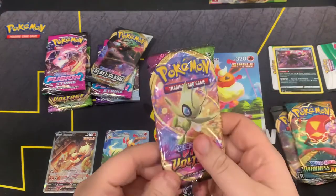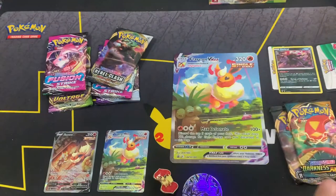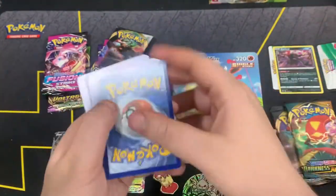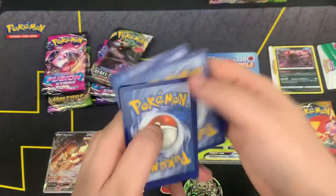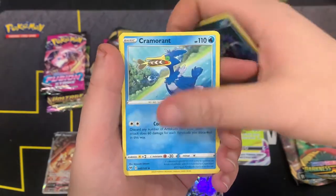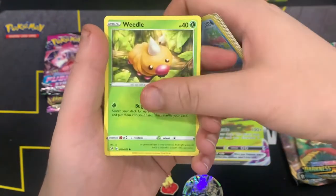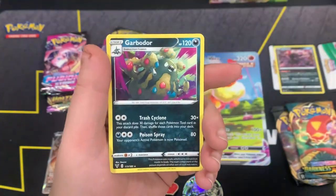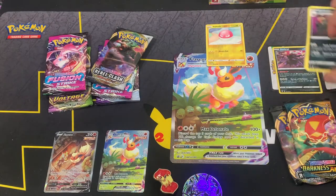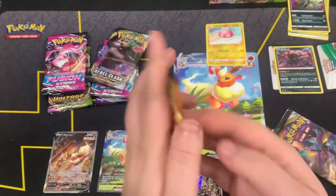We're gonna start off with the Dark Riot tin box, so let's go with Vivid Voltage first. Here's the code card — get that out of here. We've got Leaf Energy, Galarian Stunfisk, Sableye, Cramorant, Ferroseed, Riolu, Sandile, Wailmer, Weedle, Torb as the reverse, and non-holo Garbodor. Honestly, the promos are absolutely amazing for the Clarion Premium Collection.